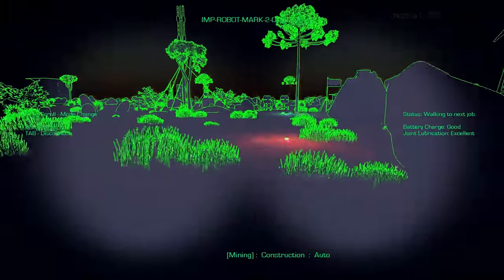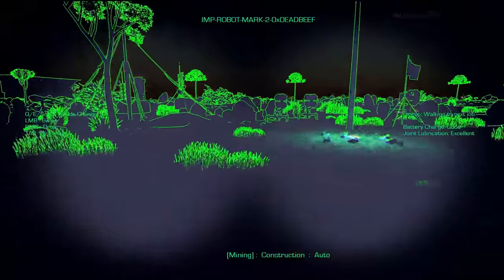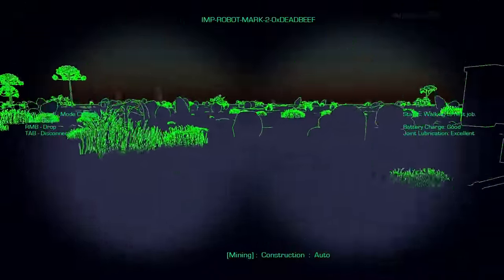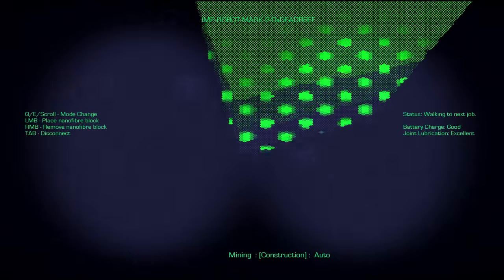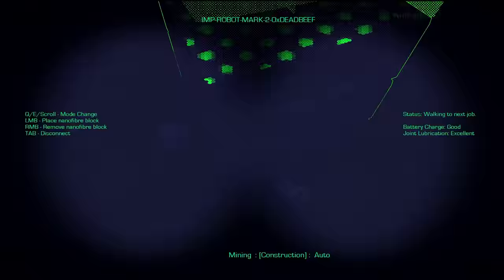We go out the airlock and travel around. You can hold shift to sprint, and by rolling the mouse wheel we can go into construction mode.